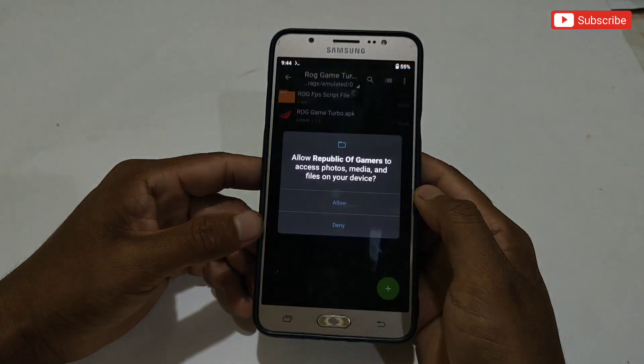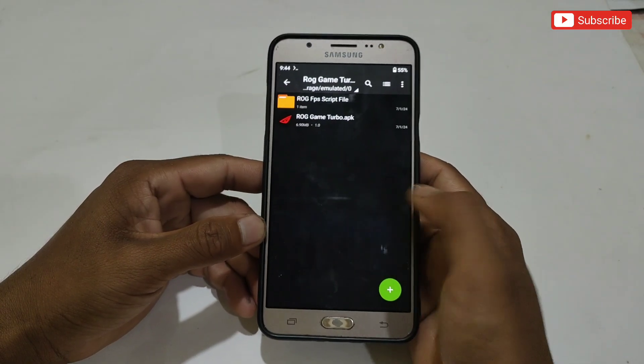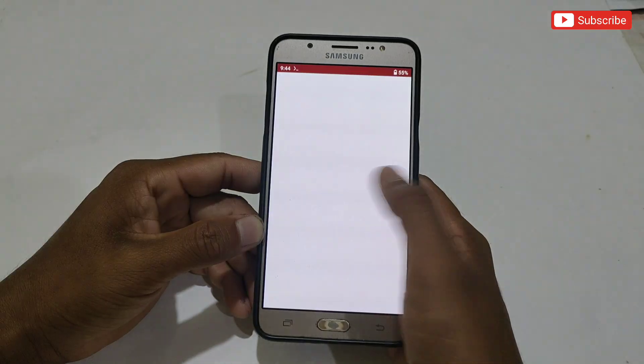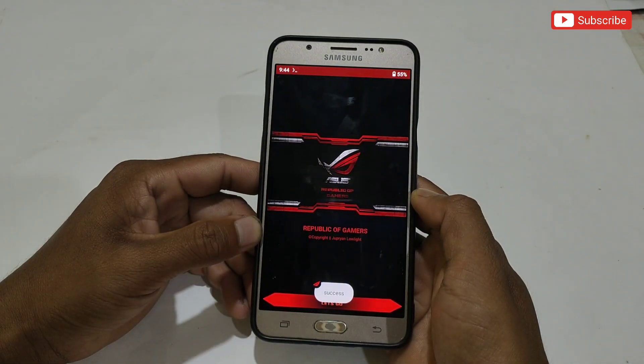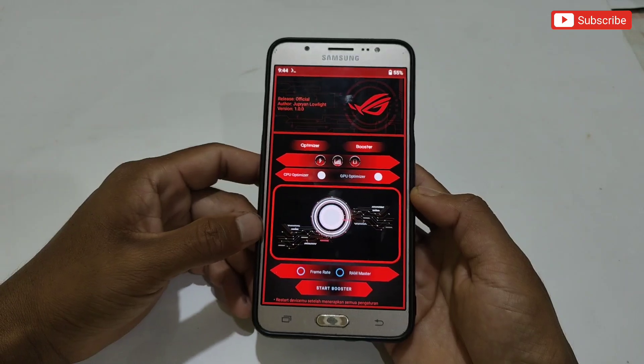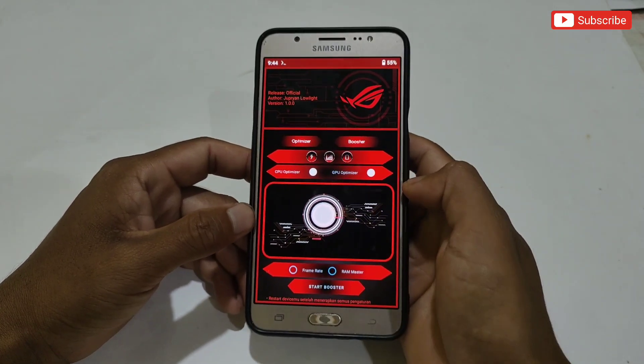When it's done, simply open the app. If the app crashes for the first time, then open it again. As you can see, the app has been opened successfully. Allow permission of this app if asked.